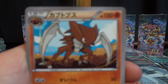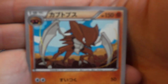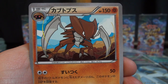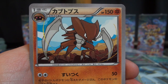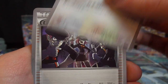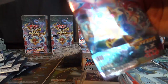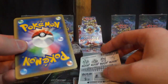Here we have a Kabutops, which is a monster if it gets going — 150 HP. With all the buffs available to fighting type Pokemon, this attack does 50 plus however much else you do to it, and then heals the same amount from Kabutops — this thing can hang around for a while. There's a cute little Seel, another Wormadam, Minccino, and Team Rocket's Handiwork — a nifty little trainer that also has a full art. If you play that card you flip two coins, and for each head you get to discard two cards from the top of your opponent's deck.